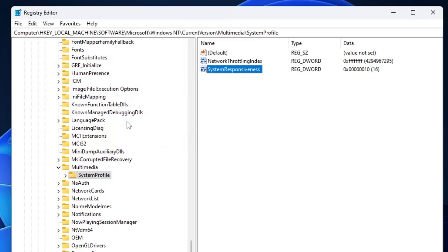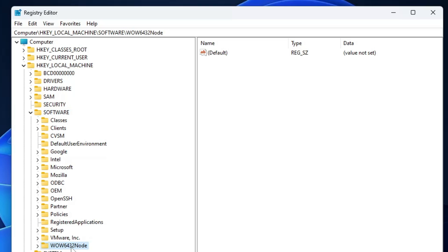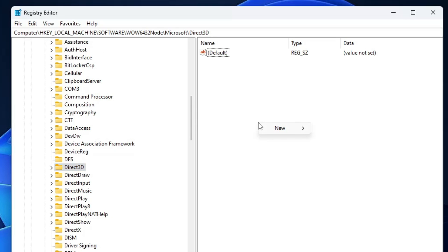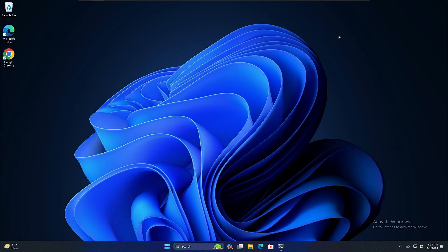The final registry hack is decreasing the maximum pre-rendered frames — this is only for people with a good CPU, not for average CPUs. If your CPU is powerful enough, decreasing the maximum pre-render frame reduces input latency. Go to HKEY_LOCAL_MACHINE, Software, Wow6432Node, Microsoft, Direct3D. On the right side, right-click on blank space, New, DWORD (32-bit) Value, rename it MaxPreRenderedFrames, double-click it and change the value data from 0 to 1, click OK. Now restart your computer to apply all the changes.